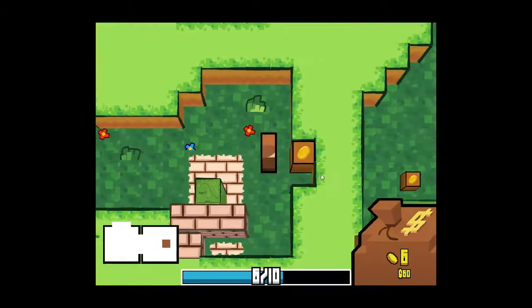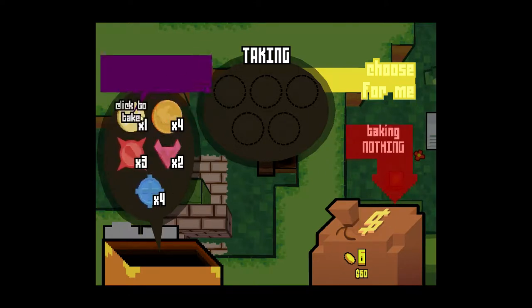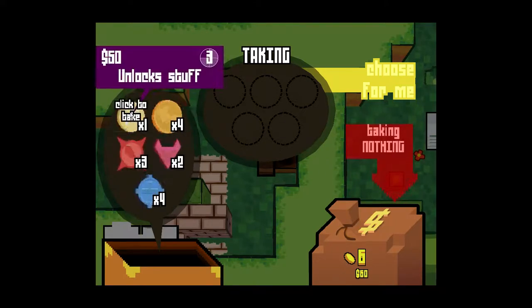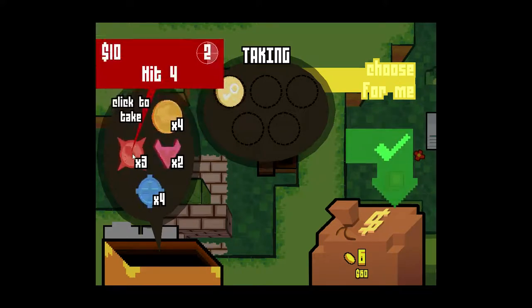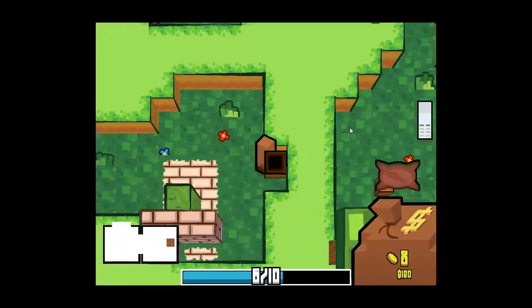Here is a chest. When you find a chest, you can only take a finite number of things from it, and the chest will usually have a lot more than that. So here I can only take 5 coins while the chest has a bunch. I'm gonna go ahead and take a key - keys will let you unlock things. I'm gonna take a bunch of attack things, and let's take a heal here in case I end up taking some damage.